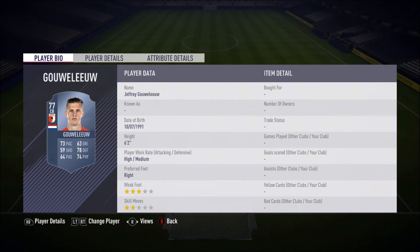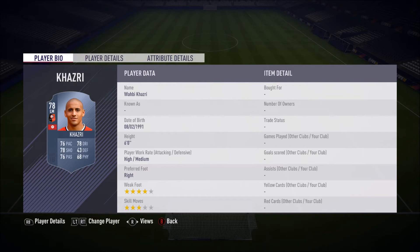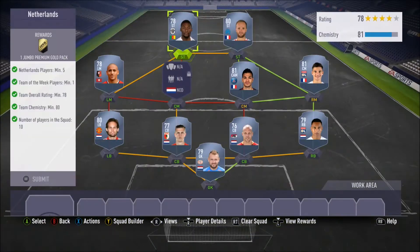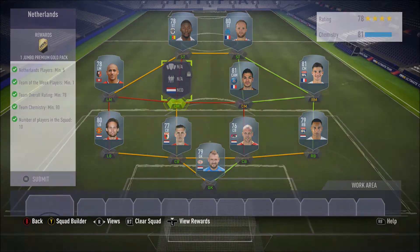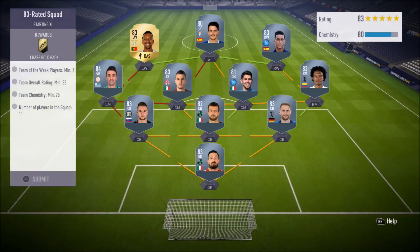Now we have the Netherlands squad and this cost me 18.3k — quite cheap as well. Zoet, Blind, and an informed card I'll be abusing across several SBCs as he's quite cheap, Ben Arthur, Kazri, Jermaine and Toko. This team is going to cost you around 18.3k.